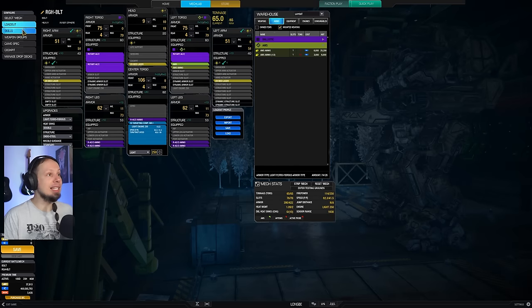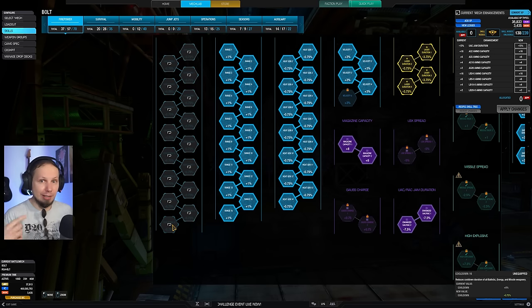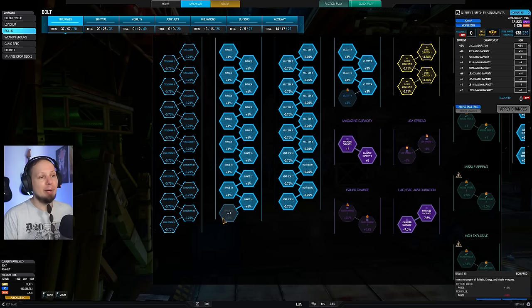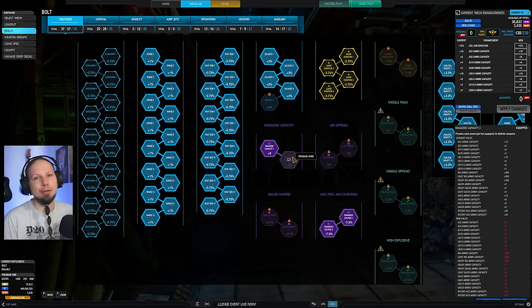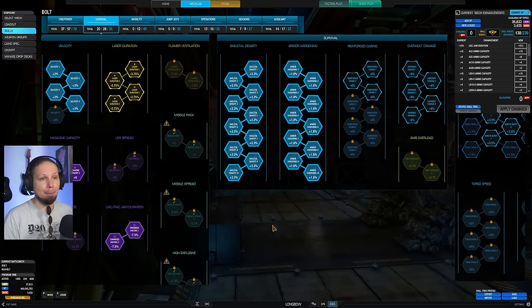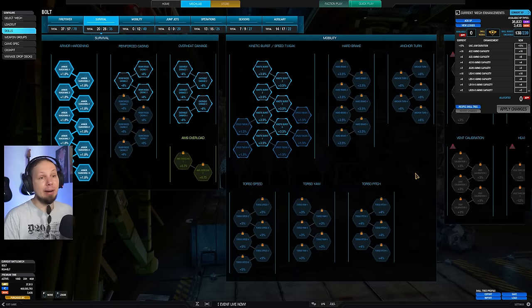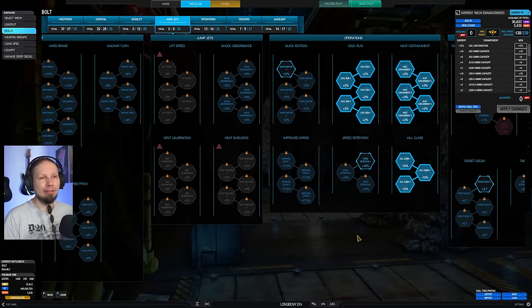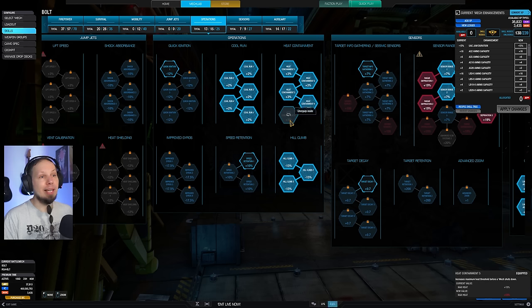Take a look at the skill build before we dive into the games. We have no cooldown because rotaries are a constant rate-of-fire weapon — cooldown doesn't affect them. But we have range, e-gen, and one point of velocity. Magazine capacity fills up our ammo bins a bit more, as well as ramp-down duration, which for the rotaries means you ramp the gauge down faster before you jam when you stop firing. We have skeletal density and armor hardening maxed out because this is a sustained damage build and we will catch return fire.